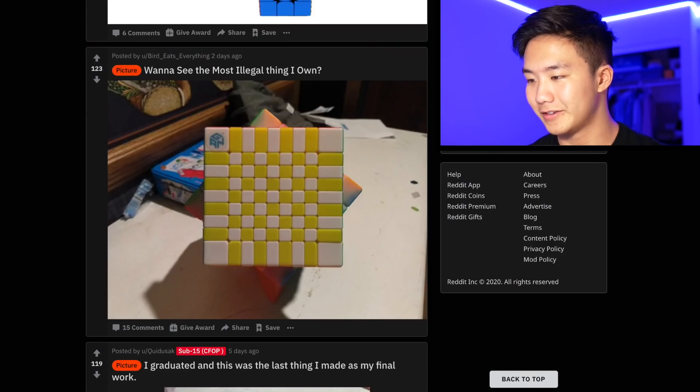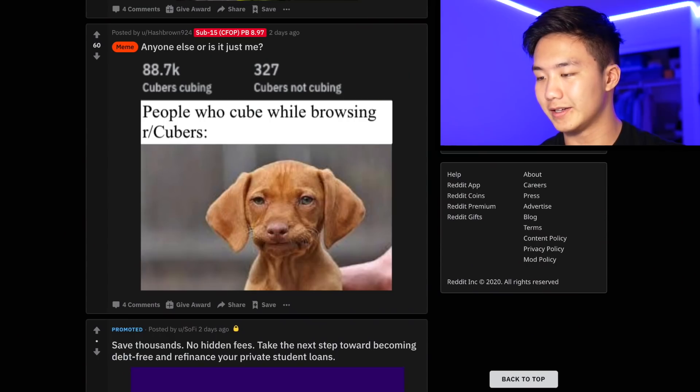Want to see the most illegal thing I own? Oh my god, that throws me off so much, just seeing a GAN logo on something that is not supposed to be on it. I remember I saw a picture with a GAN logo on a 5x5 and that just tripped me out. I really need GAN to make a 5x5 - I can't wait for them to actually do it. But for the time being, when it doesn't exist, please just don't put GAN logos on cubes you're not supposed to put them on.